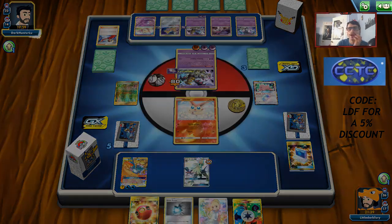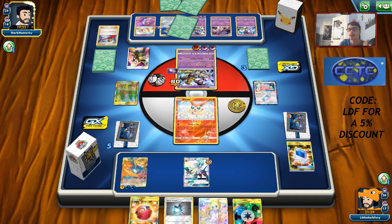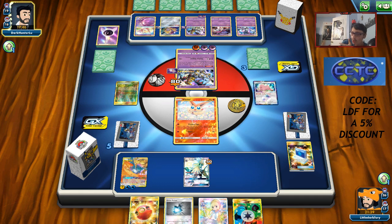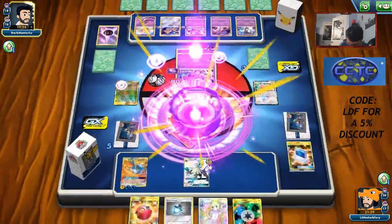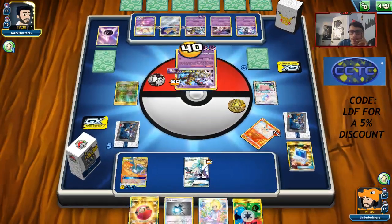This game is gonna be hard to win with Mew in play. Chat asks why Jesse and James got banned in Expanded — because if you use Honcho's Unfair GX, Jesse and James, and a Red Card in the same turn, plus Let Loose, you can basically make your opponent have zero cards in their hand. That's why it got banned. Let's see where opponent puts the damage — please put it on the Mew.